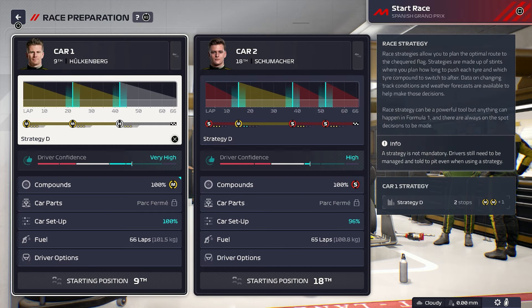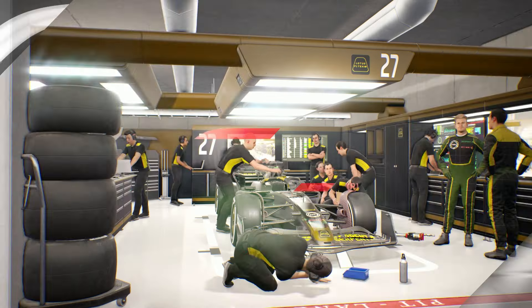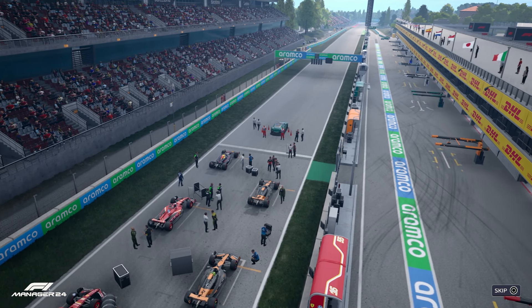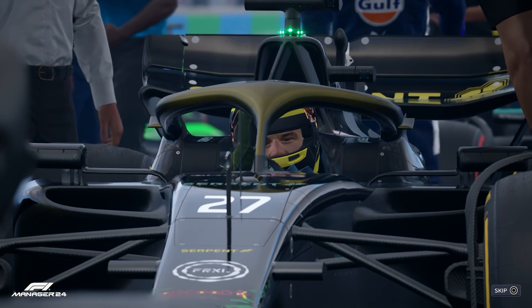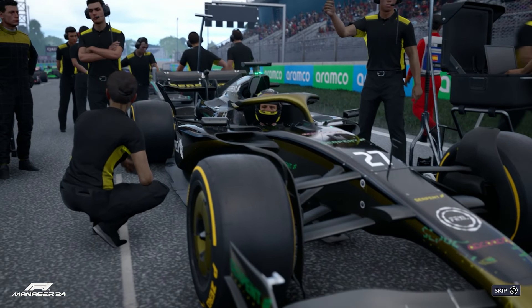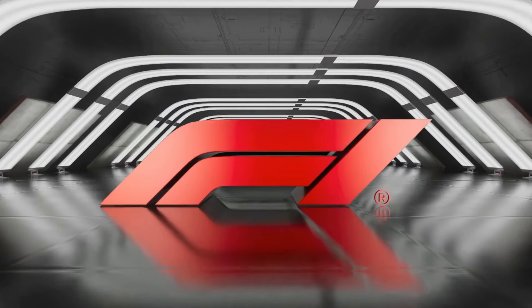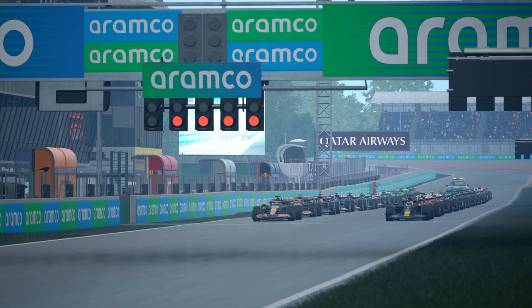Nico Hulkenberg - we'll give him the normal option. But let's see how we get on in this race - it is going to be a real indicator of where our pace was at. Was that just a fluke? There's a lot of talk about that man Nico Hulkenberg. They've done well to secure a P9 start and they'll be keen to convert that into some points. Let's get to it then. One of the oldest races on the Formula One calendar - this is the Spanish Grand Prix.